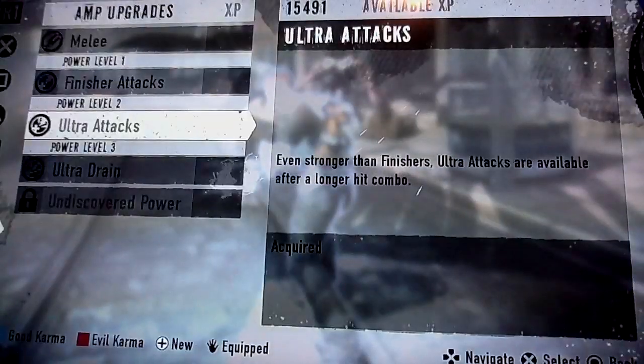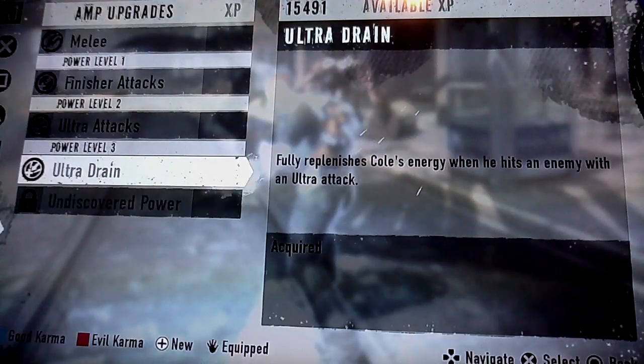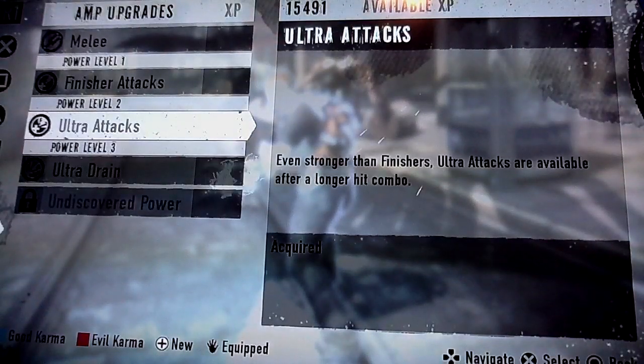Hey there guys, I got a super special video for you right now. I don't know how this happened, but I was just in the middle of a mission and I unlocked what appear to be the Power Level 2 and Power Level 3 amp upgrades. I don't know how that happened, but they were previously undiscovered, but for some reason now they're available to me. I have no idea what happened.